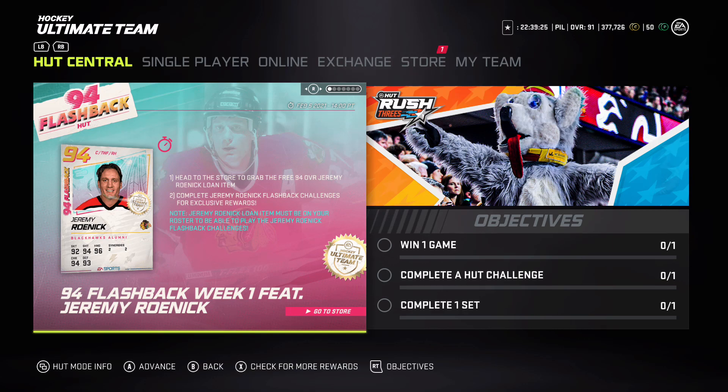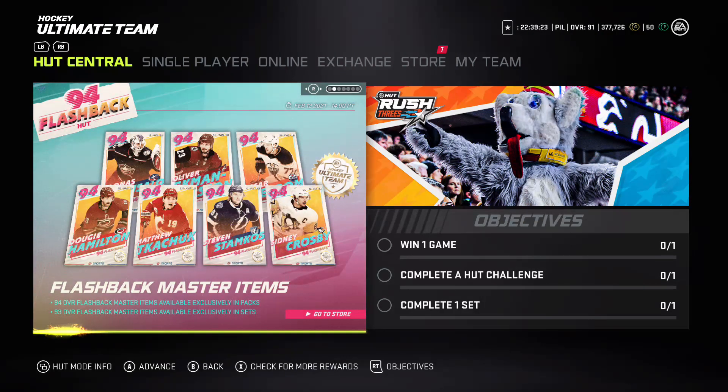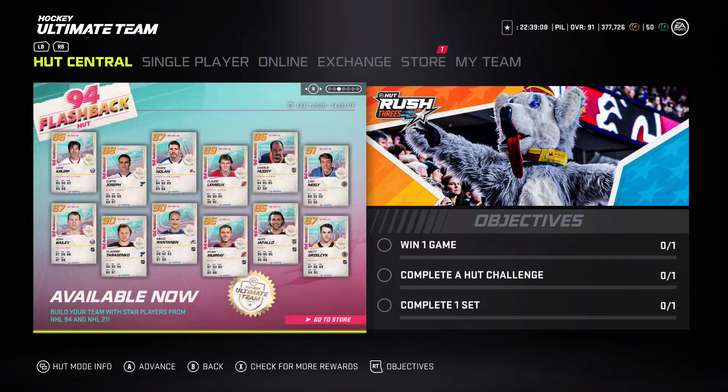Looking at the master sets: Oscar Klefbom, Oliver Ekman-Larson, Corpus Allo, Dougie Hamilton, Kachuk, Stamkos, and Crosby all got master sets. No Team of the Year players though, so I don't think there's going to be any upgrades on the Team of the Years yet. Cam Neely gets a 91 - all the card art looks sick.